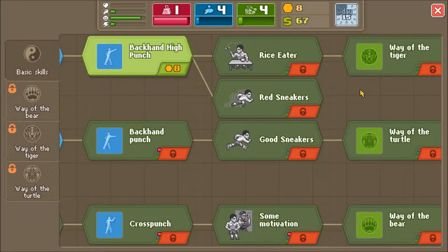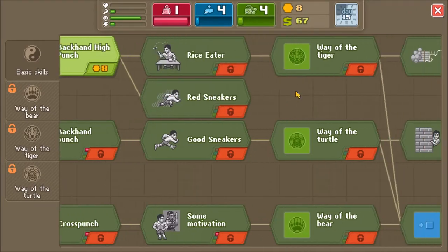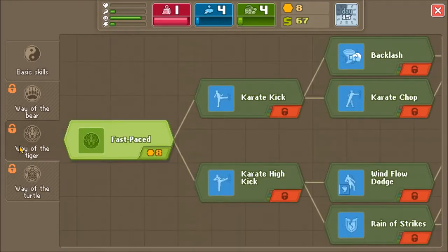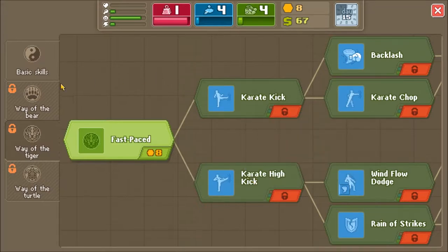But if I buy the backhand high punch, that'll open me up for these ones, and if I buy the rice eater, I can buy the Way of the Tiger, which is the one I think I'm trying to go down. I can start getting some kicks, and yeah, once I start going down this Way of the Tiger route, I can get some better damage-to-energy efficient attacks. That's what I'm going to do.